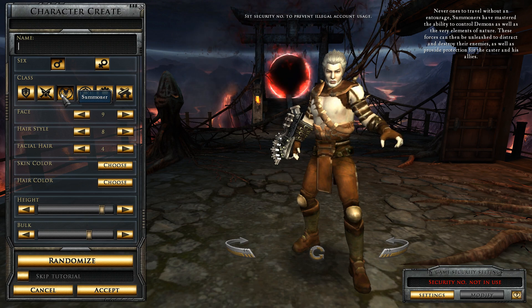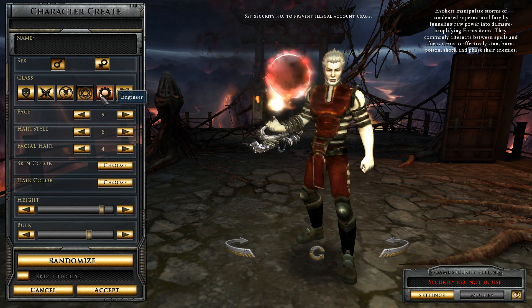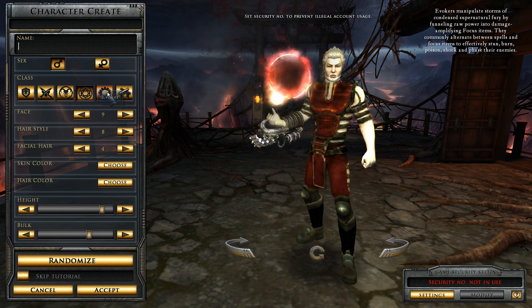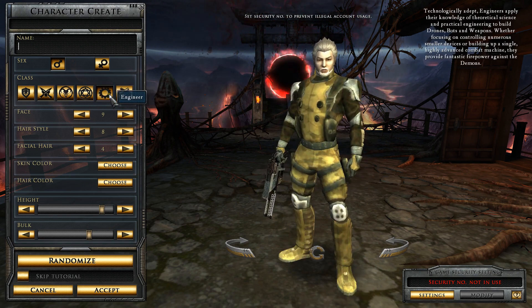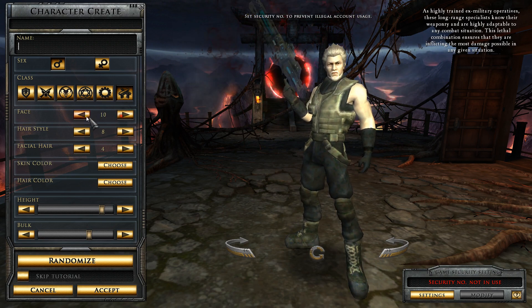Summoner, of course — what they do is they summon demons to do their bidding. And here is the Evoker, they're like the magic user. Then of course you've got the Engineer — the Engineer creates bots and stuff. And you've got the Marksman. You've got several different face choices.